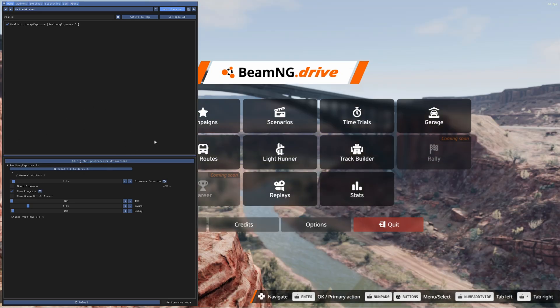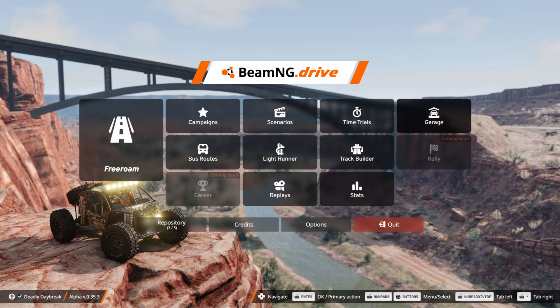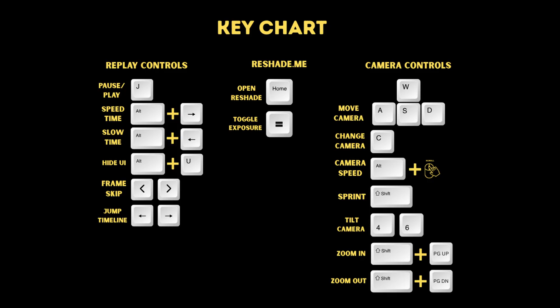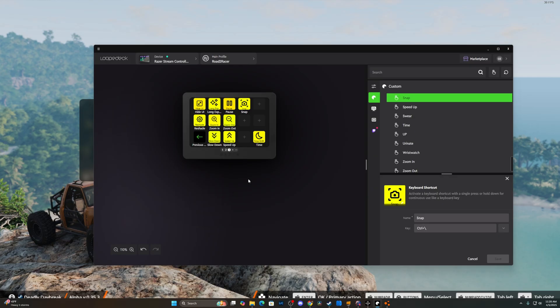Hit whatever button you bound to close the Reshade menu and now we're at the game. I have a stream deck on my computer and this process takes a lot of hotkeys — BeamNG has a lot of hotkeys. These are all things I recommend; if you have a better way to hit these keybinds quickly, I would do that, and this is what I've done.